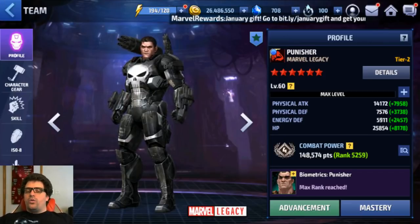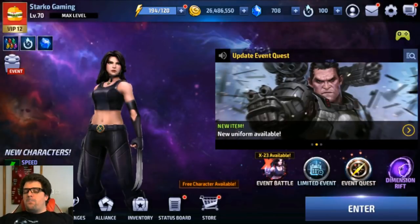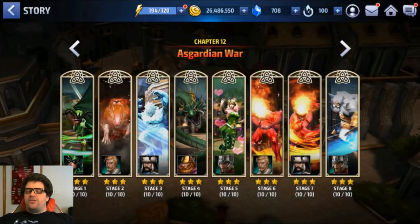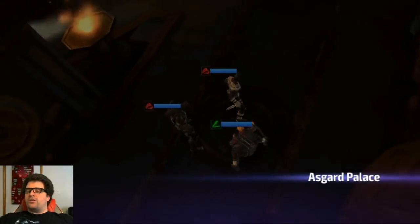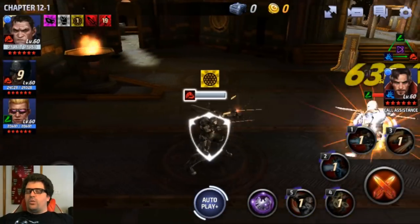First, we're going to run him through mission 12-1. What we want to look at is whether Punisher can survive a real fight and how fast he clears. Average damage output characters will clear between one minute 30 seconds and two minutes, so that's the target range.